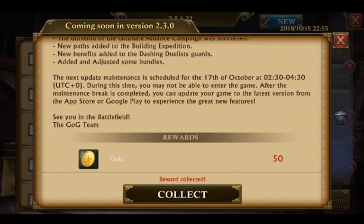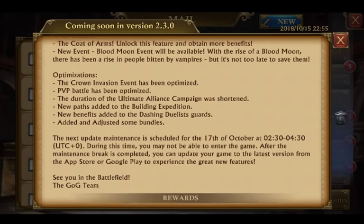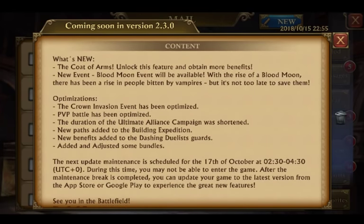New pass added to the building expedition. New benefits added to the dashing duelist's guards. And they added and adjusted some bundles. So, new benefits added to the dashing duelist — let's go ahead and take a look at that first.